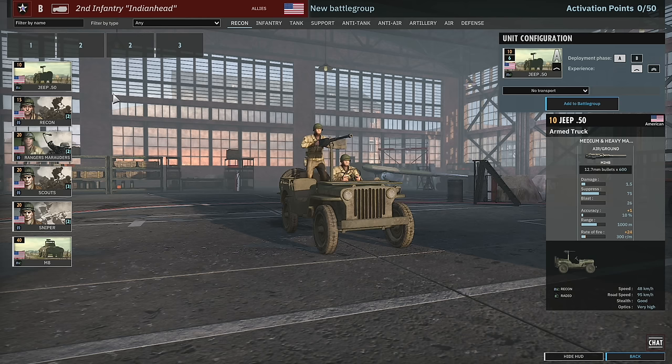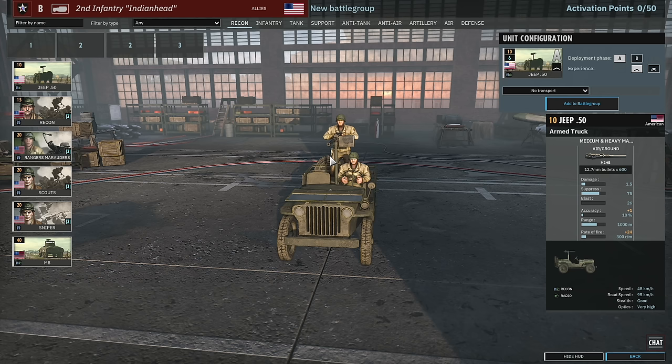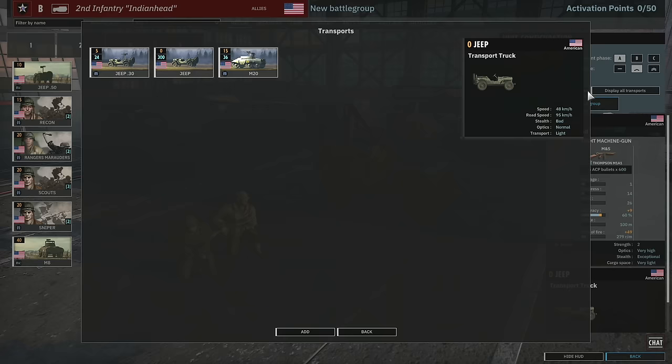Let's start looking at the recon tab. This looks immediately very similar to the other US division we already have, the 3rd US Armoured. We can get these .50 cal jeeps, and they come in with 1-star veterancy. The interesting thing is they have 1000m range, which means they can stay out of range of infantry with 750m range machine guns — that could make them reasonably good as infantry support. They also have very high optics and good stealth.